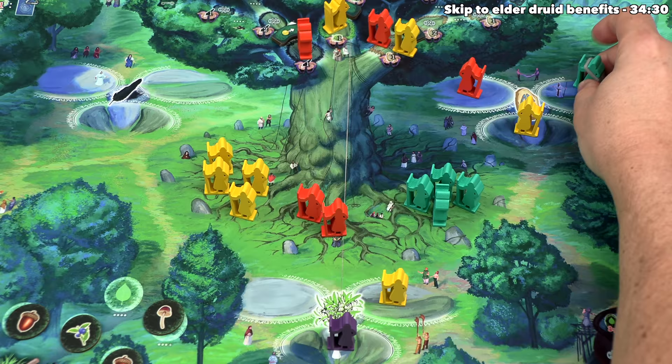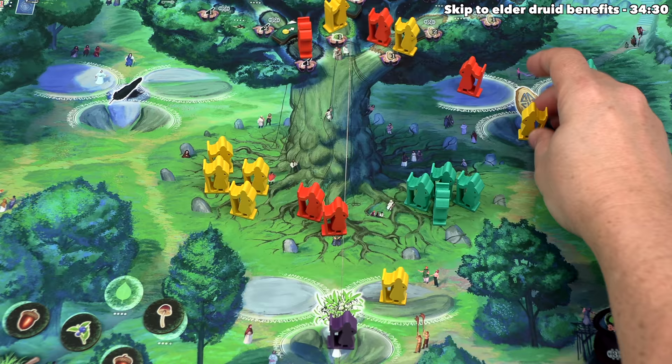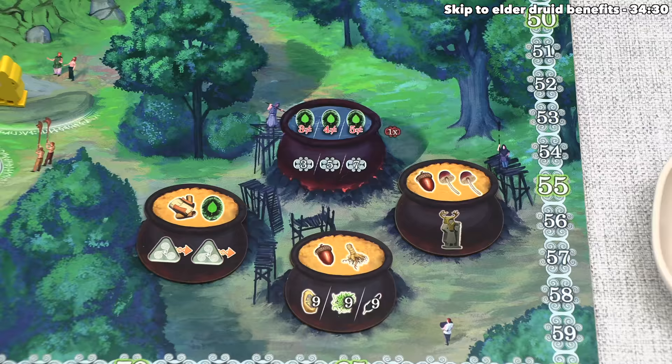Teal can now brew a potion, and remember this elder says they pay one less ingredient to do that. The teal player only has these two ingredients, and because they get a discount, they're going to brew this potion over here. Normally they'd need two mushrooms and an acorn, but they can discount one mushroom, so they'll just spend the acorn and the mushroom, and that one lets them turn one of their druids into the ancient elder type.